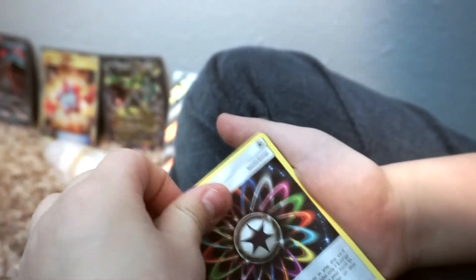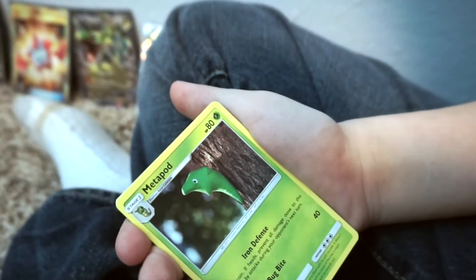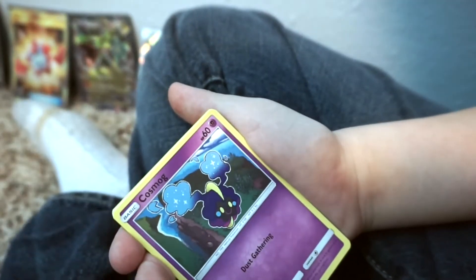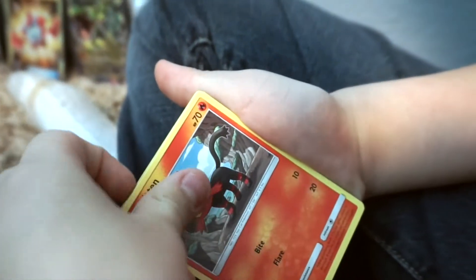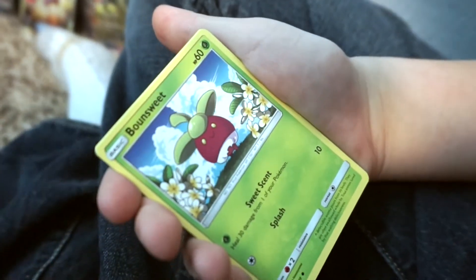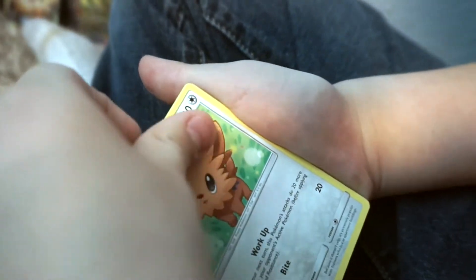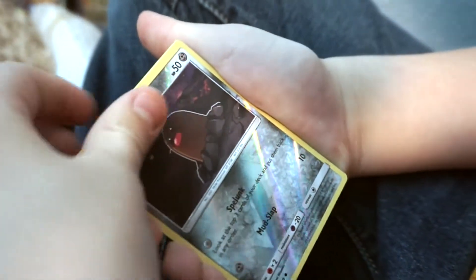We already got two more Cosmogs after we got another one. There's another steel energy, rainbow energy, Torracat again, Metapod, Cosmog for like the third time, Litten, Psyduck, Bounsweet, Lilipup, Diglett. Okay, here we go.